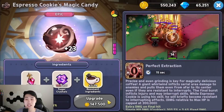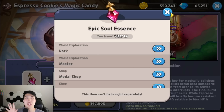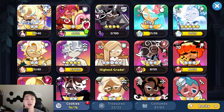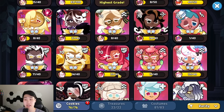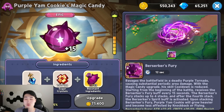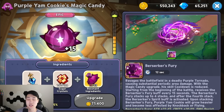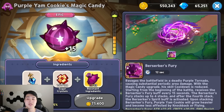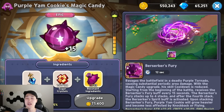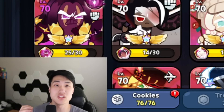The second place you're going to need them is for your magic candies. If you guys look at Espresso right here, you can see that Espresso is requiring epic soul essences in order to upgrade. And that is going to be the same for Vampire as well as Purple Yam, who has the ability to make magic candies as of right now. The soul essences are going to upgrade as you guys keep going on — from levels 1-10 you're going to need the common ones, and then from 11-20 you'll need rares and then epics and so on. That's the reason why you need to start farming it.